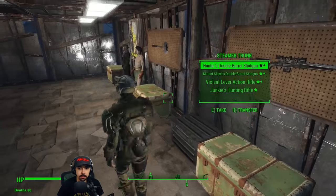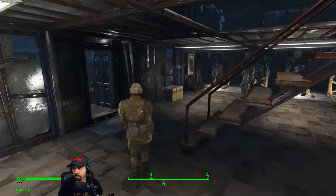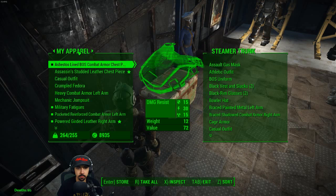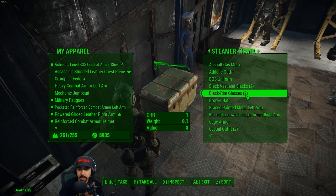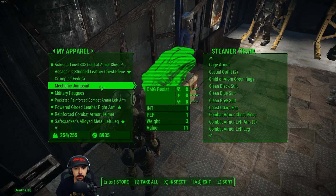Forking that up and then I got stuff in here to drop. Casual outfits. Do I have combat armor stuff in here? Yeah, I do. Okay, that stuff in there.